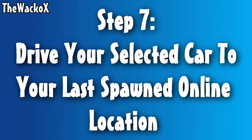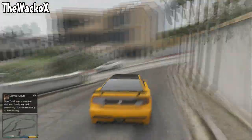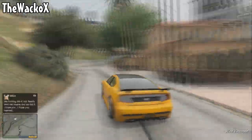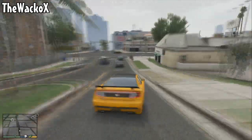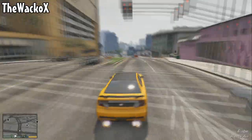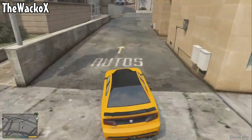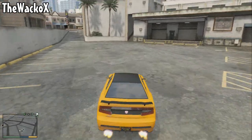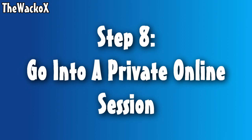Step seven: drive the car you want to bring into Online to your last spawned online location. At the start of the video I spawned outside Los Santos Customs, so I'm driving the vehicle there since that's where I'll spawn when I re-enter Online.